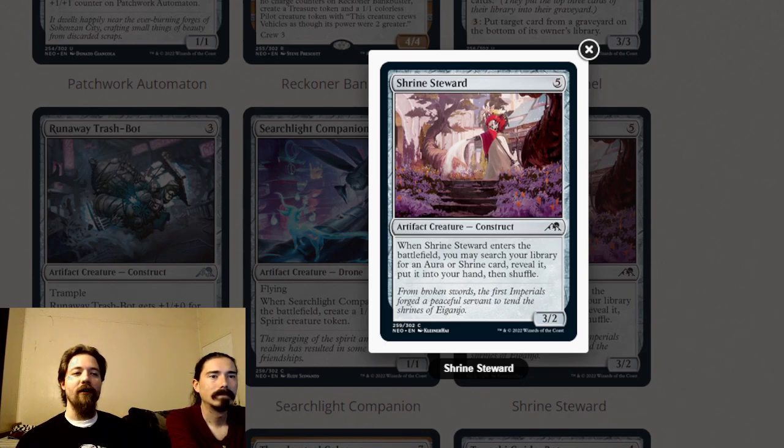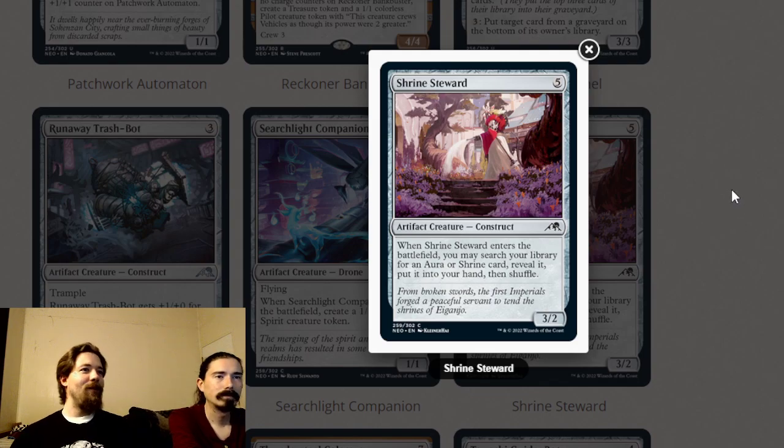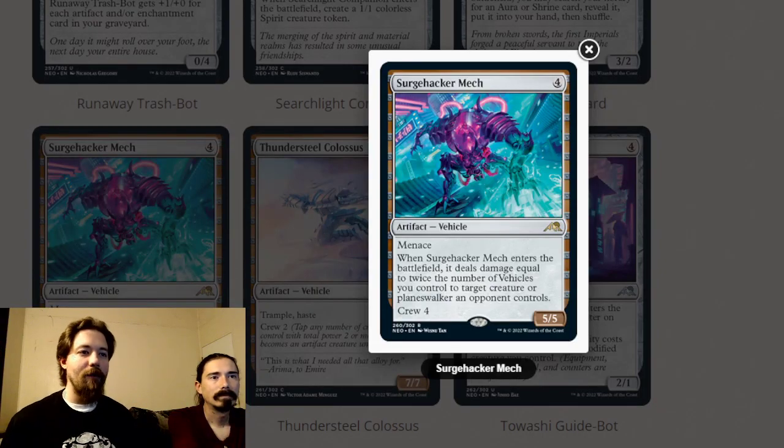Shrine Steward is a five-mana three-two construct. When it enters the battlefield, you may search your library for an aura or shrine card, reveal it, and put it into your hand. If you have a good aura or shrine, grab this. It's slower than Dragonmaster Outcast but it fetches a specific card, so if you have a specific target for it, having one is great.